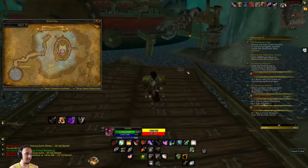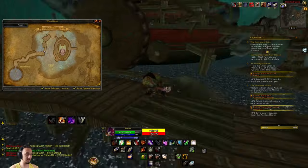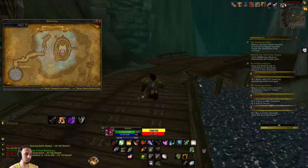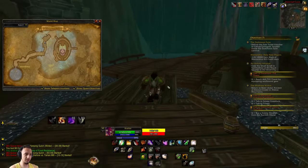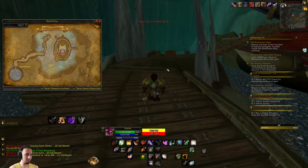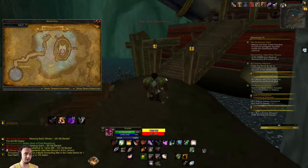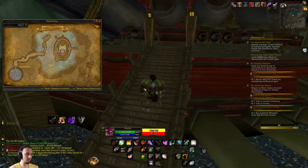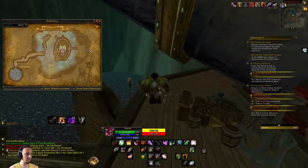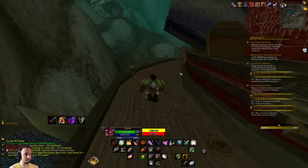First thing you want to do is come over here into the Deadmines, towards the end of the map after the ship. There's a little cove over here - you can take a walk through this way or you can swim through the water. Sometimes buffs will give you water movement speed, but if not you can run over here through the left. If you have Ghost Wolf, cat form, or any kind of sprint, that can be a lot faster than swimming. Basically you want to take off this boss, come over here to the left, follow this boat around, and there's a little dock, little cove, with a little tent housing a chest that has this enchant.